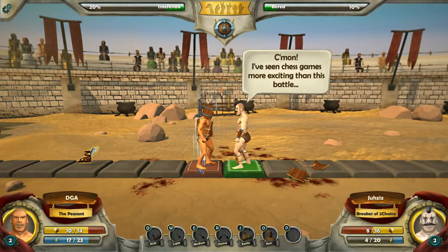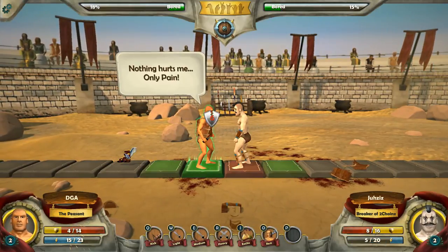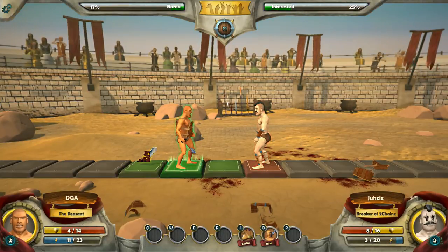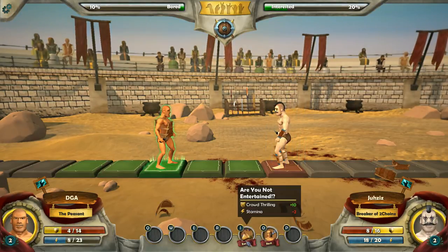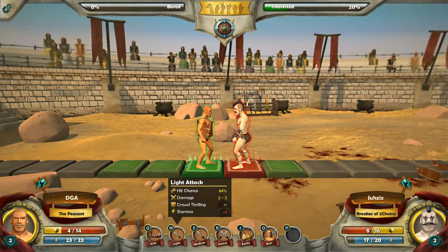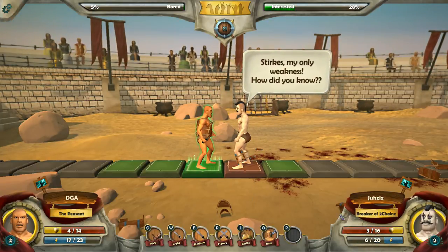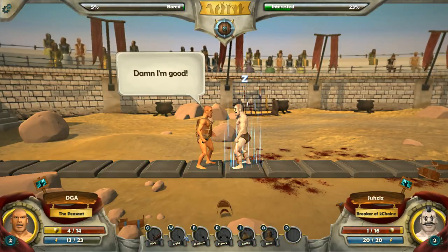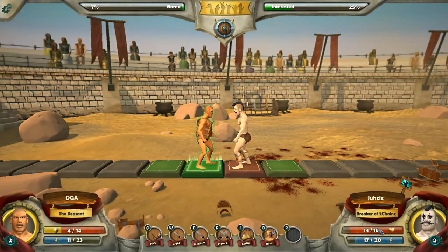We need to rest. He's resting as well. I'm going to move back and try to pick that up. He's now getting favor from the crowd — movement bonus. I'm going to rest. Let's continue attacking with a medium attack — critical hit, and I dodged. Light attack, two to three damage. And we'll do another light attack. So now his armor is completely gone and his health is all that remains.